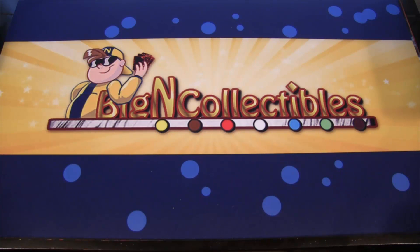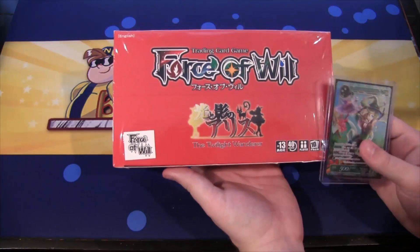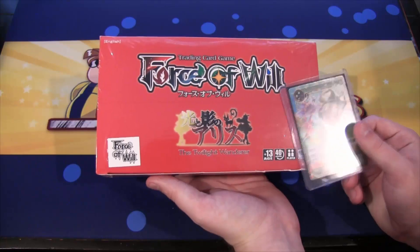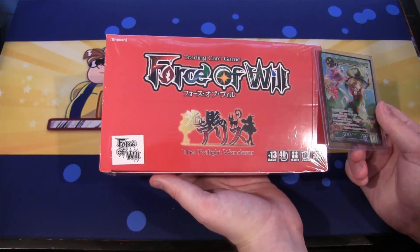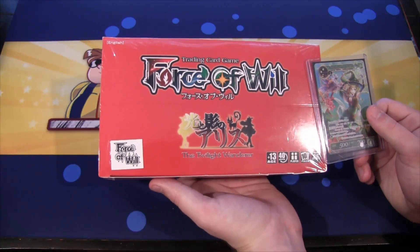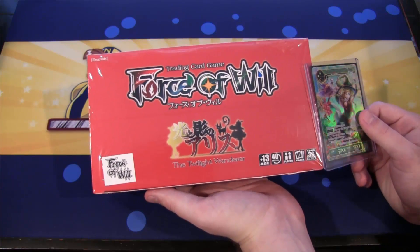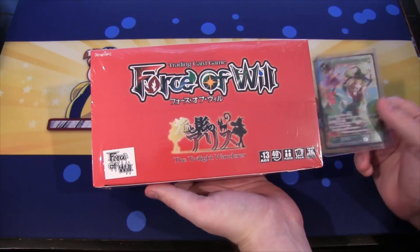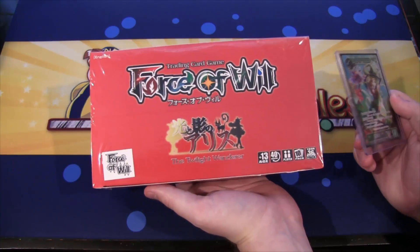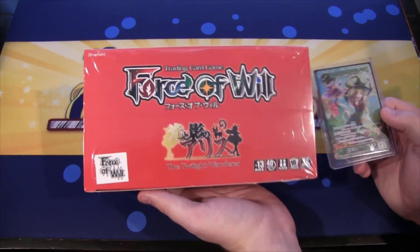What's up everyone, this is CyberNight, and today we're going to be opening up a Force of Will box for you guys. This is the Twilight Wanderer. I know I'm very late on this opening, but better late than never, right? A lot of stuff has been coming up this year - health issues, moving, all kinds of stuff. Whatever could go wrong has lately, so I've been behind on a lot of openings that I should have had done by now.